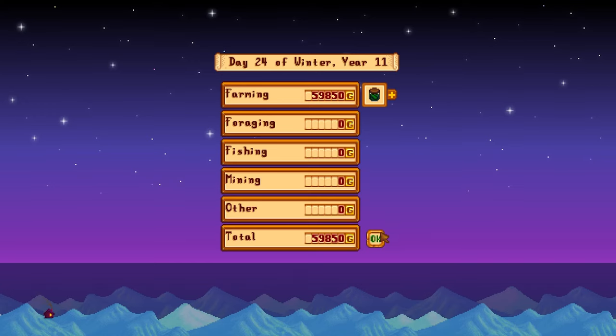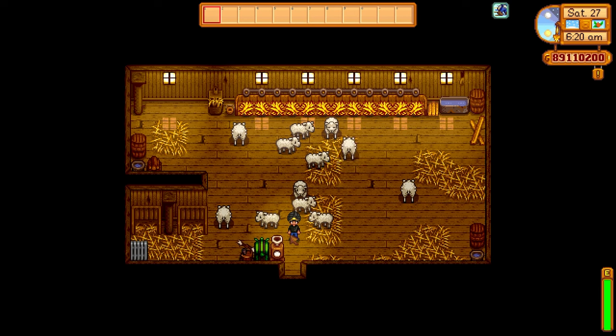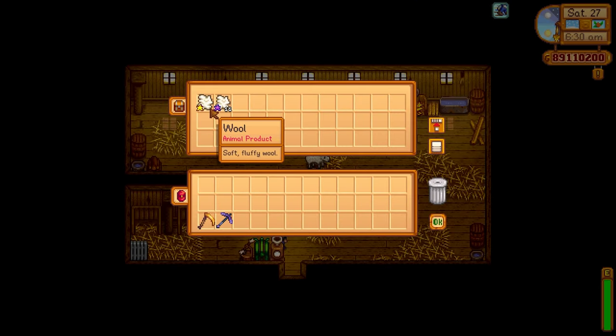One of the big things to take away from this video is that you should never feel tied down to just two professions. Always go to the Statue of Uncertainty and change your professions based on what you are doing on your farm.